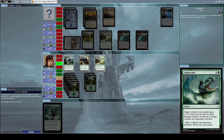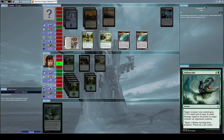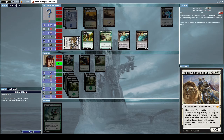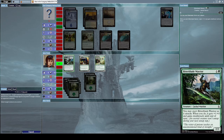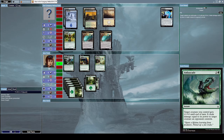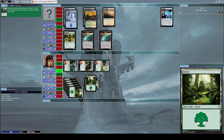Let's use Ambuscade on our Bitter Blade Warrior to destroy his Ranger Captain of Eos, and then let's use Ambuscade again on our Bitter Blade Warrior to destroy his Giant Spider. Now let's alpha strike him with everything we have including our Bitter Blade Warrior.